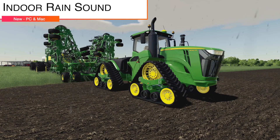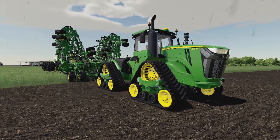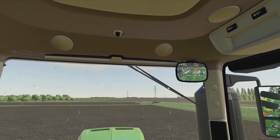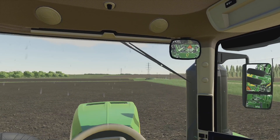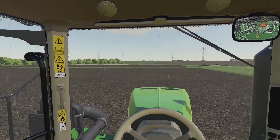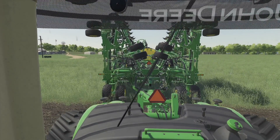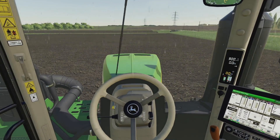Your last mod today is a new one for PC and Mac players only because it is a script — this is the Indoor Rain Sound mod. What this does is add indoor rain sounds. Let's turn on a little bit of rain and go inside the cabin. As you can hear, it sounds like the rain is hitting the cab normally from inside. It also adds wiper sound — you can hear the wipers around the front and sounds around the back. Pretty darn cool.